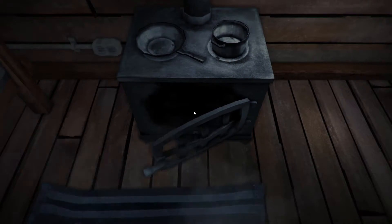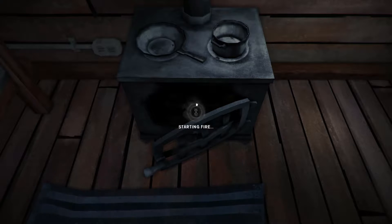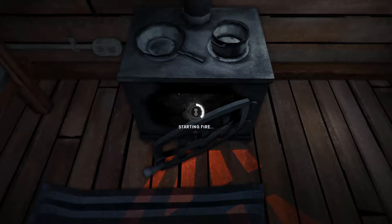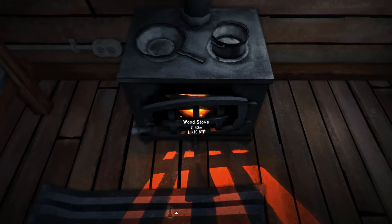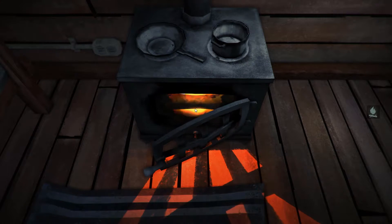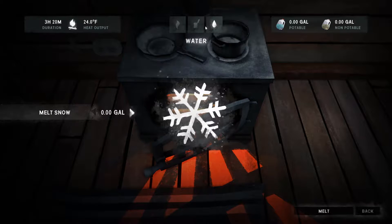First things first, let's make a fire - we're gonna make some water. Start fire. It said there was only a 40% chance that we could be successful. Wow, all right, that's cool! Let's add some fuel and some reclaimed wood. Give us three hours. So what we need to do is make some water.